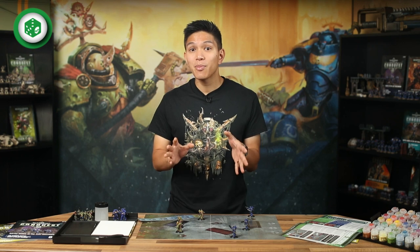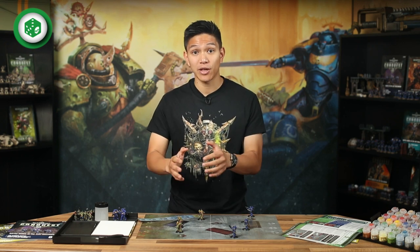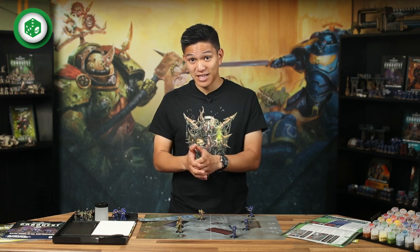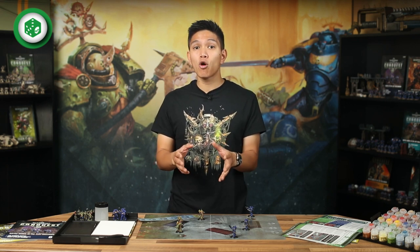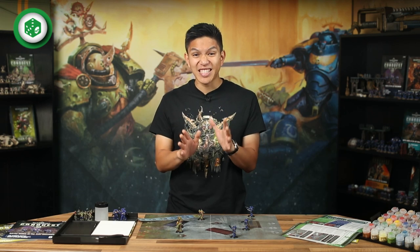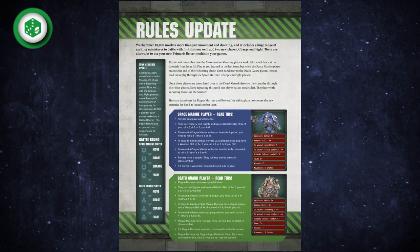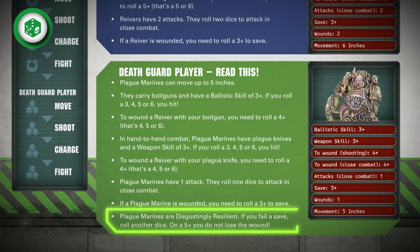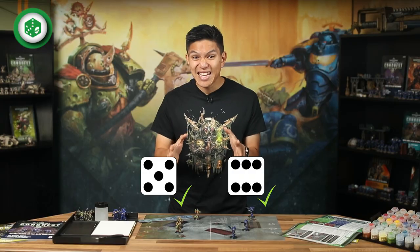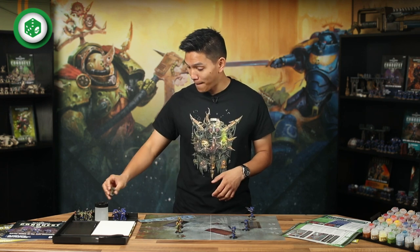If you succeed, the Plague Marine is going to need to take a saving throw. Although their armour is repulsive, it's still effective. If a Plague Marine is wounded, you'll need to roll a three, four, five or six to save the damage. Don't forget though — Plague Marines are disgustingly resilient. This means they get a bonus saving roll if they fail their armour save. So roll again: on a five or six, their hideous mutations absorb the damage. If the roll is failed, the model suffers a wound and is removed from play.